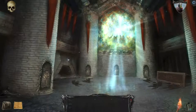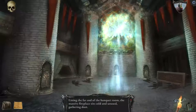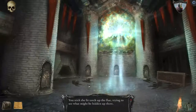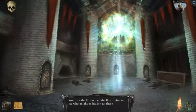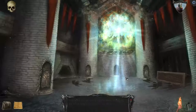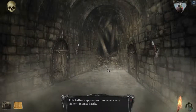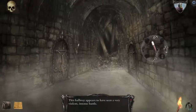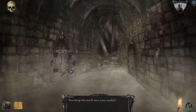Lining the far end of the banquet room, the massive fireplace is cold and unused, gathering dust. I stick the lit torch up the flue, trying to see what might be hidden up there. Let's go for the — let's go for the heaven door. The door swings open with relative ease. The hallway appears to have seen very violent and intense battle. Well, there are torches — they're mine. Let's go left and see if we can get ourselves killed.